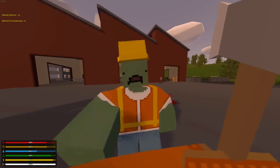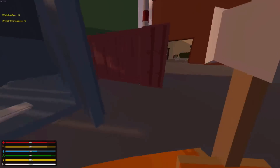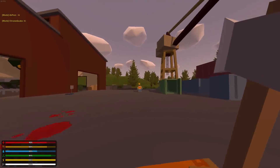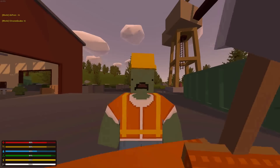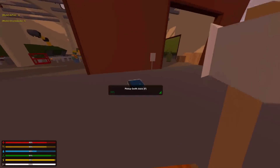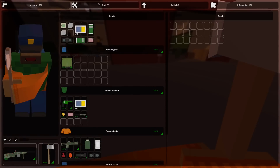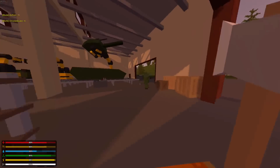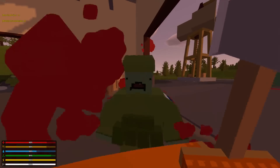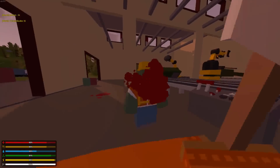These zombies are kind of just annoying — not hard or anything. Between the three special zombies Nelson added, there's the acid zombie, the flanker, and the flame zombie. I hate the flanker the most. With a flame zombie you can just range it — not the worst thing in the world. But with a flanker zombie you literally can't hit it with a melee weapon — it goes right to the side of you. It's just irritating.